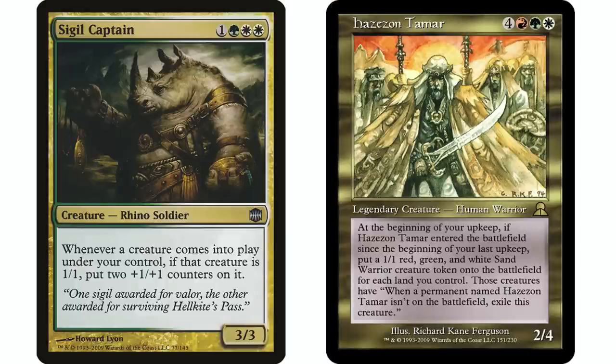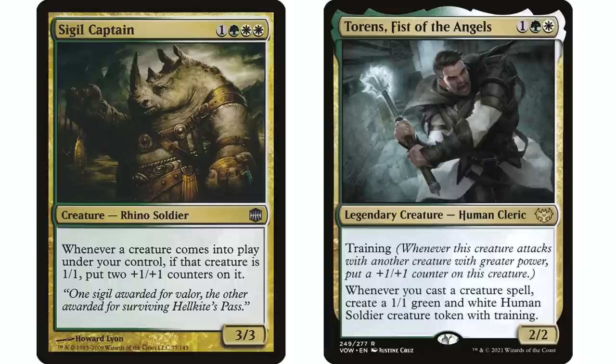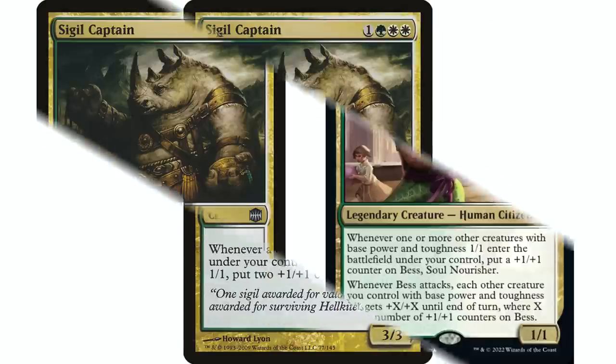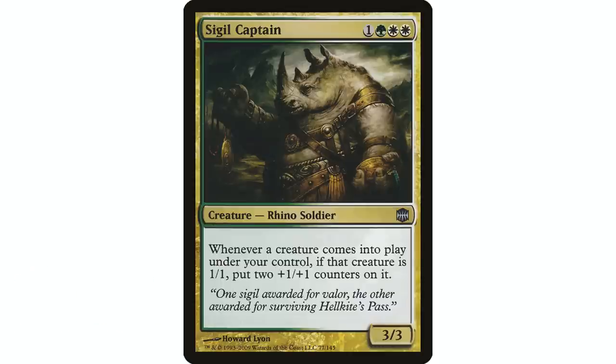There are just so many decks this guy goes in. On top of that, we just had Neon Dynasty dealing with the modified theme, so the +1/+1 counter synergy works there. We had Nuca Pena come out, and there are a lot of decks dealing with 1/1 creatures and tokens. I actually checked on EDHRec — I've never seen this in a Commander game before. It's only in about 1,100 decks, which is shockingly low. This card really fits in a lot of decks.